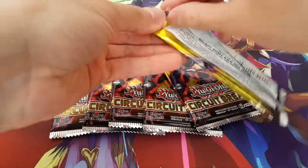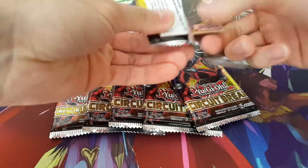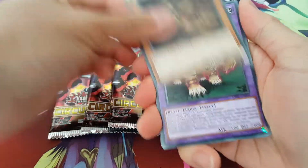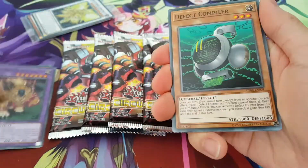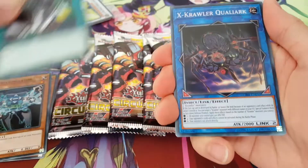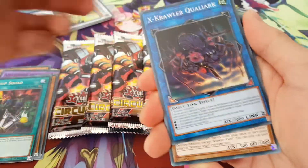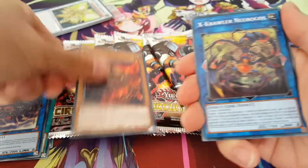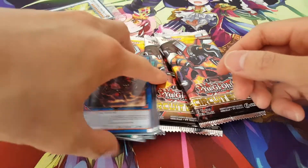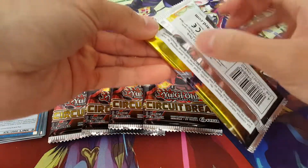Let's get started with the first pack. So first pack we have Ranvir, Amazoness Pet Liger, Defect Compiler, The Accumulator, Backup Squad, and Xcrawler Quaylark. So nothing there. Also Axon and some more Crawler stuff, so that's great. But obviously we're looking for Borrel Dragon or Evenly Matched.